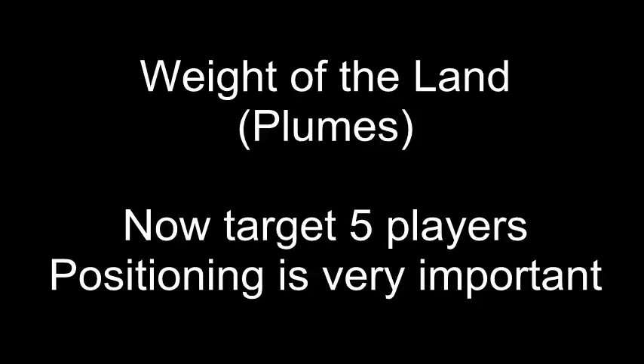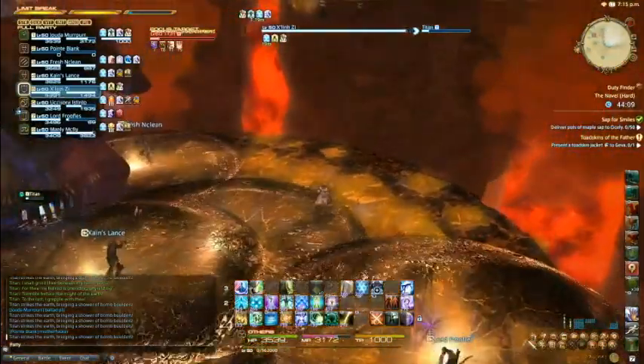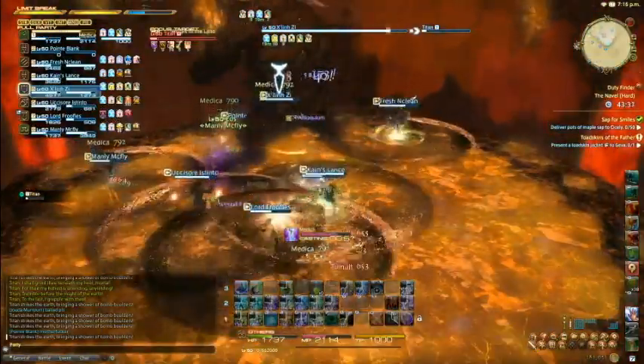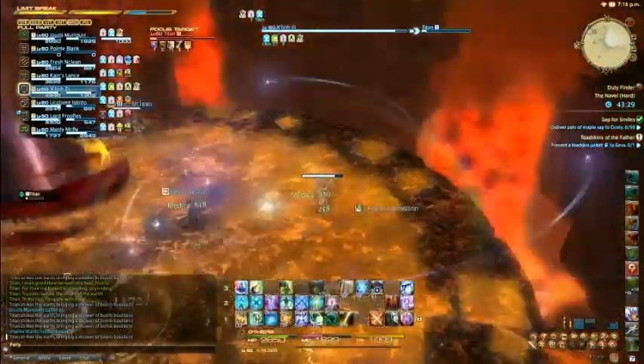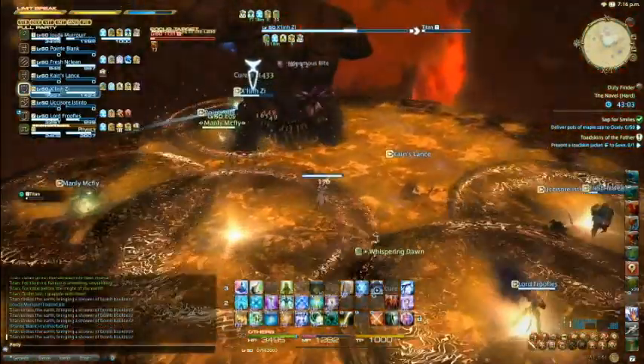The last major change in phase five is with Weight of the Land. Instead of targeting three players he now targets five, which makes it extremely important to watch your positioning. If you're standing near other players it's quite likely that somebody will not be able to get out in time. You cannot afford to waste your healers' mana during this phase with bad positioning, so make sure you are not getting hit by this. And that is the entire Titan hard mode fight in a nutshell. Good luck!